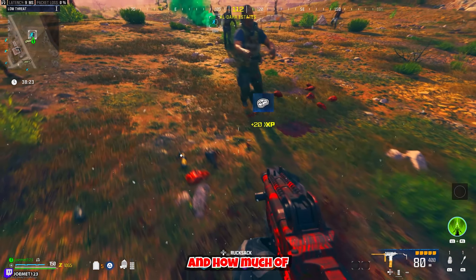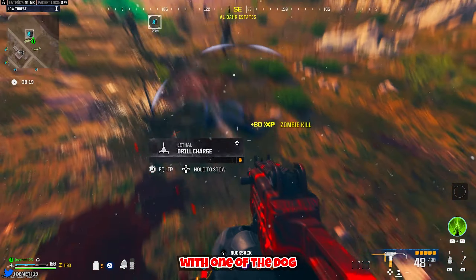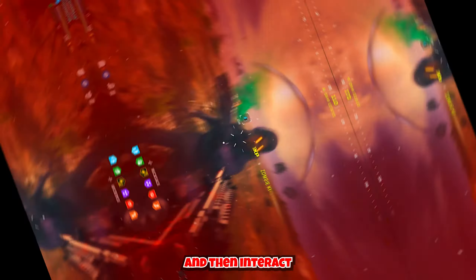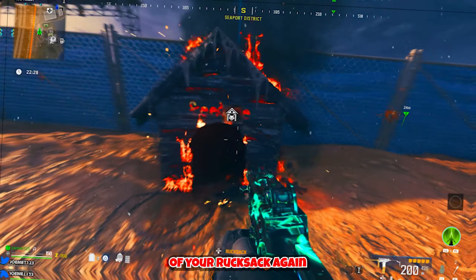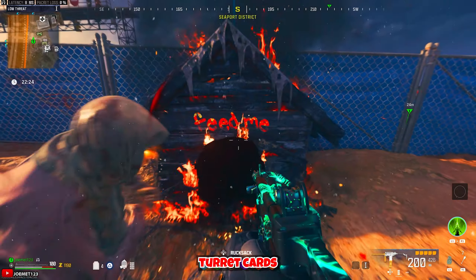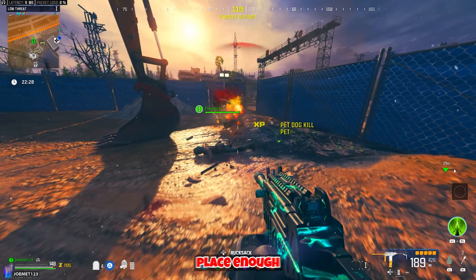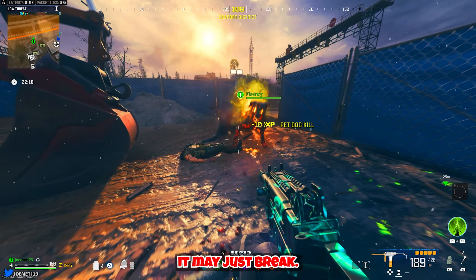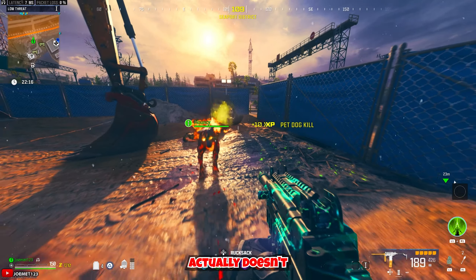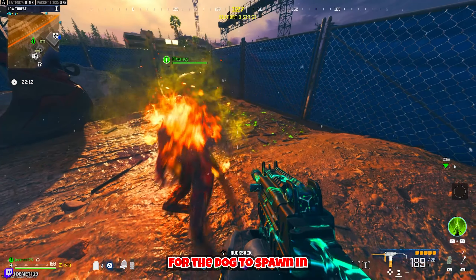On to how to use the meat and how much is needed. Simply interact with one of the doghouses around the map, then interact with the meat in your rucksack to place it down — it's the same mechanic as placing turret cards into turrets. Now, doghouses are a bit different because if you don't place enough meat in a certain doghouse it may just break, but if it doesn't, you should be able to go back and hand it more meat until enough is placed for the dog to spawn in.